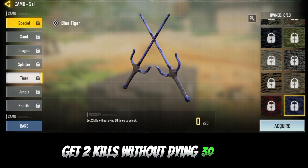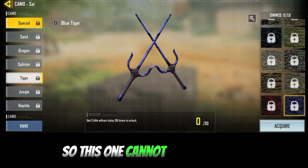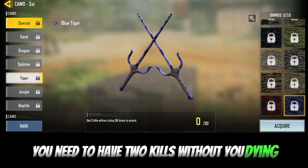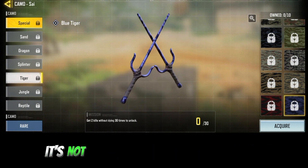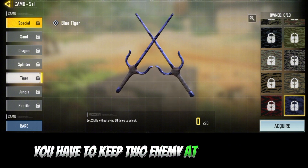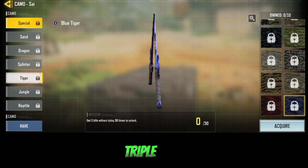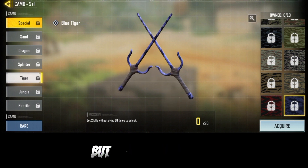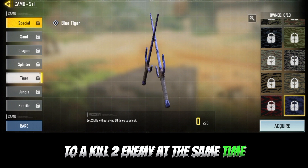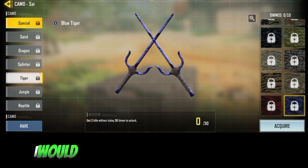For the Tiger camo, one challenge says get 2 kills without dying 30 times. You need to get two kills at the same time — it should register as Double Kill, Triple Kill, etc. Make sure you get two enemies at the same time. To complete this task faster, I'd advise you to only use the Sai — no other weapon, no grenades, nothing.